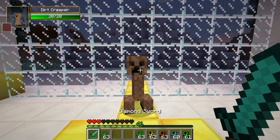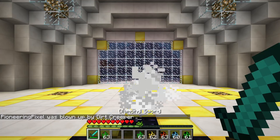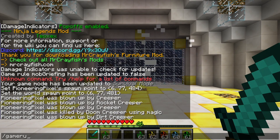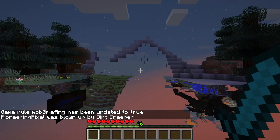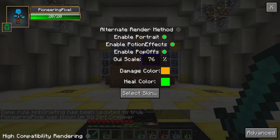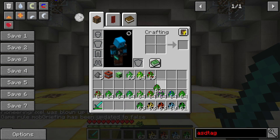The dirt creeper, when it explodes, is supposed to leave dirt everywhere. I had to enable mob griefing to see it properly — and there you go, it scatters dirt all over the place. That could be pretty freaking annoying. We'll just leave that one up there.